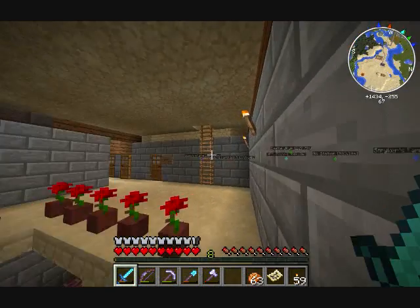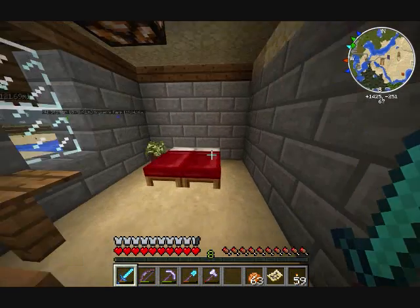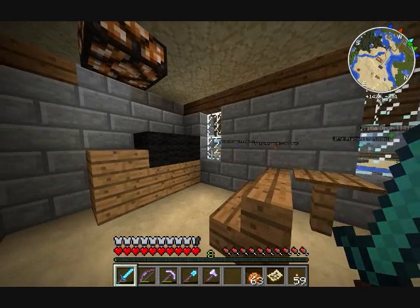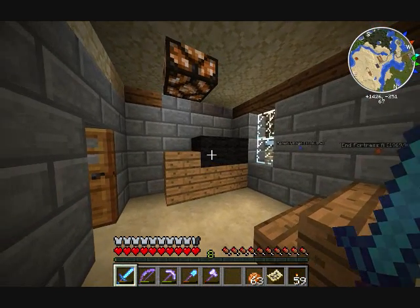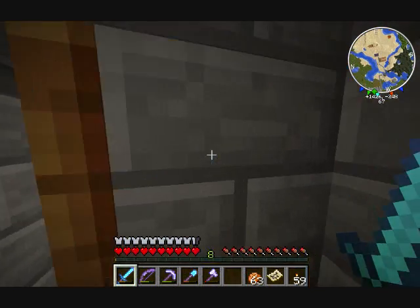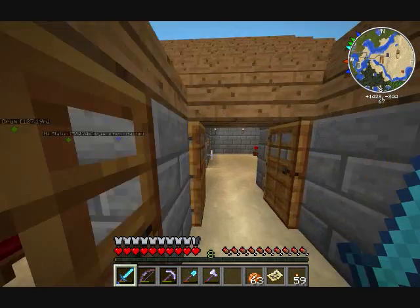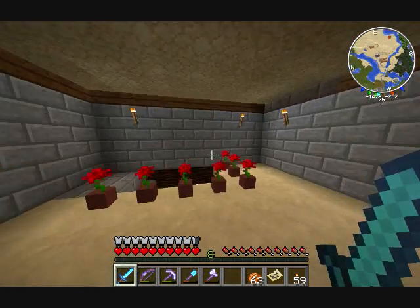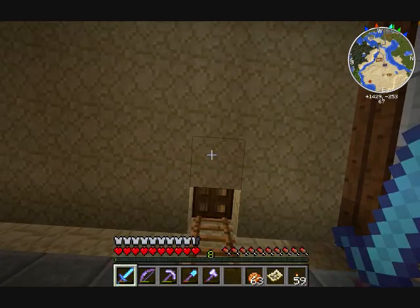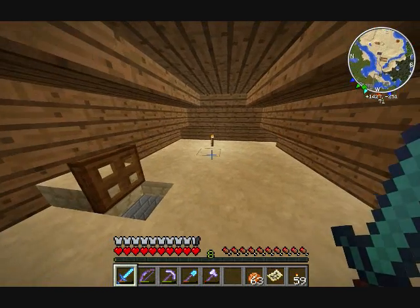Upstairs I've got the suite — it's got a double bed, fancy lighting, and a bigger TV and dresser. I'm probably gonna make some improvements on this over time, and of course more rooms. These are just singles. Up here is the lighting area, the redstone power for that room.